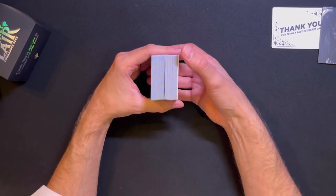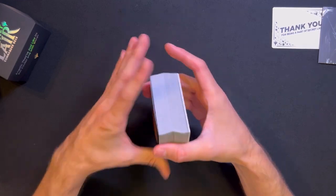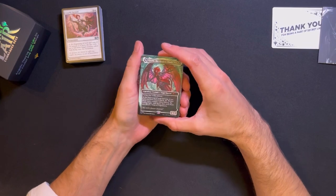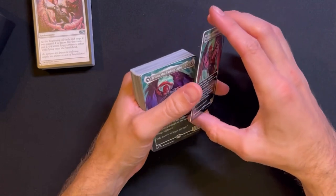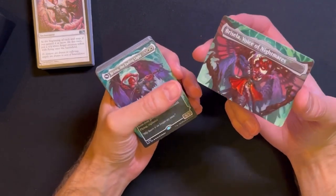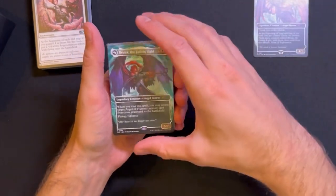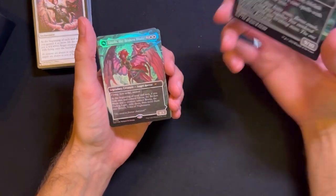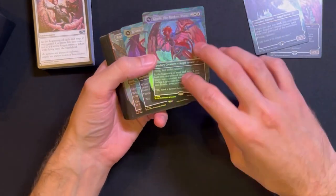You can definitely see the cards are a little bit curled. Gisela, the Broken Blade - both of these are sticky cards. Bruna, Fading Light. Nice. And the foils...